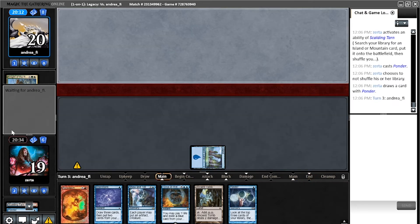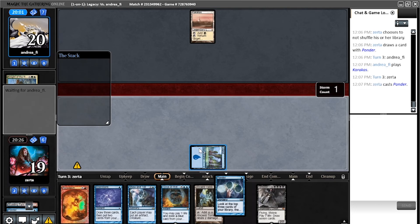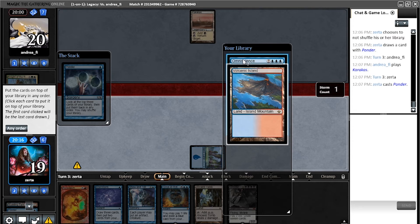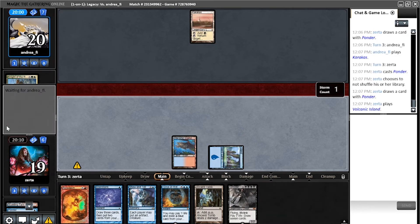Are they really hoping I just Show and Tell? I'm starting to think that they are. Karakas — okay, I think that's what their plan was. They kept entirely on the backs of Karakas in case of Show and Tell. All right, I see your plan now — why play into it when I can throw a wrench into everything instead? So: Brainstorm last, then Omniscience, but first Volcanic.